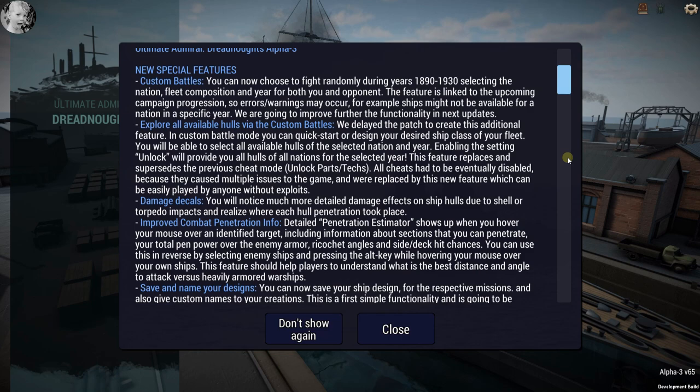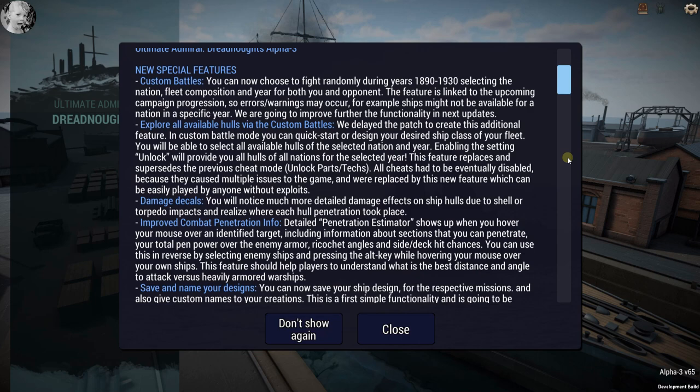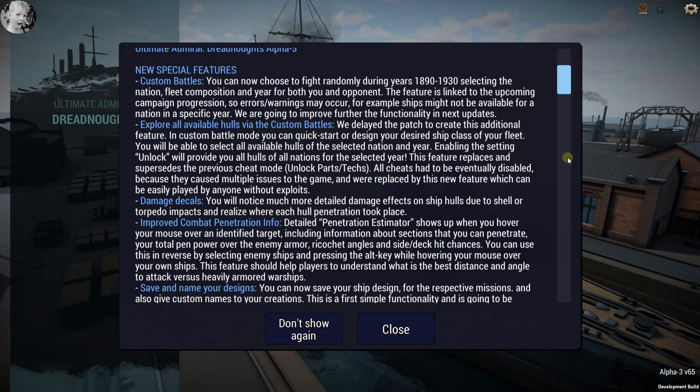I've done that — I did a custom battle, I picked a fleet, said let the AI build it, and boom, I went and had a real quick dirty fight and it was a riot. We can explore all available hulls via custom battles.